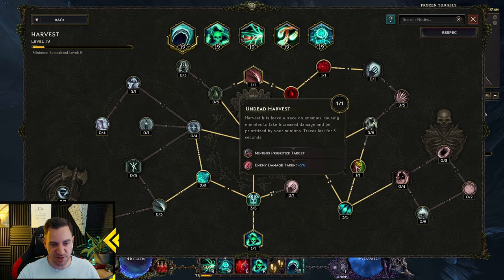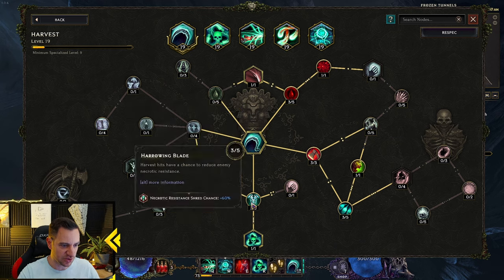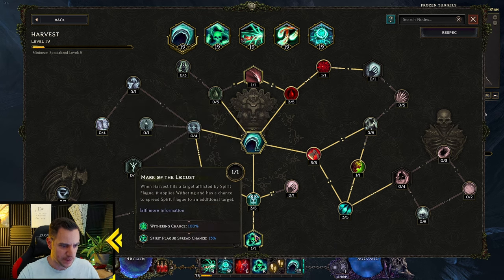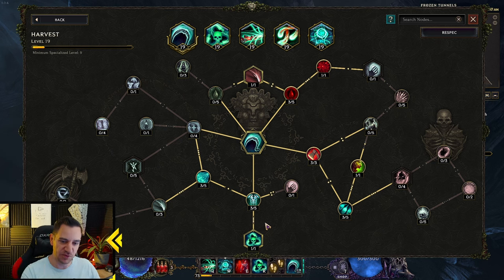Then Spirit of Shards — that's just a cool addition with increased damage. Here we get Necrotic Resistance Shred and the Withering node. Damage taken from Curses — this is why we want this. If you give Withering to enemies, they take more damage from your Curses, which is essentially all your damage. So this is what the Harvest does very well. You want to hit them with Harvest while they're standing in your Chthonic Fissure so they take even more damage.